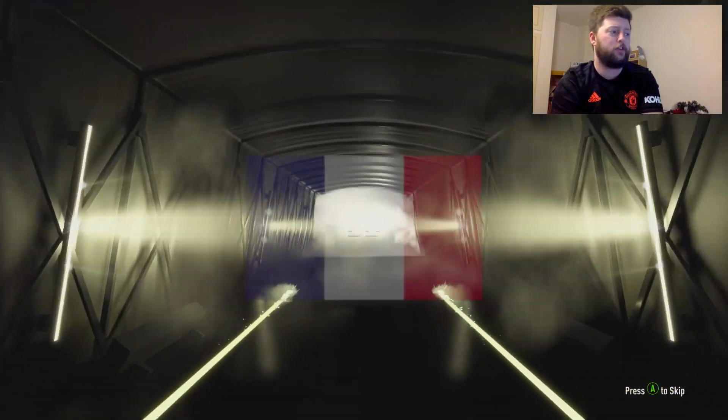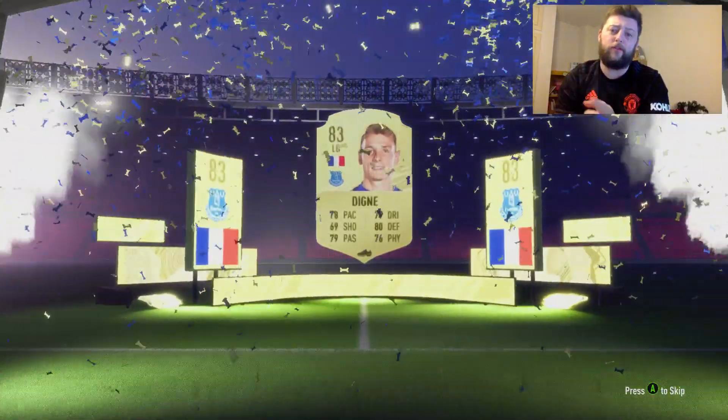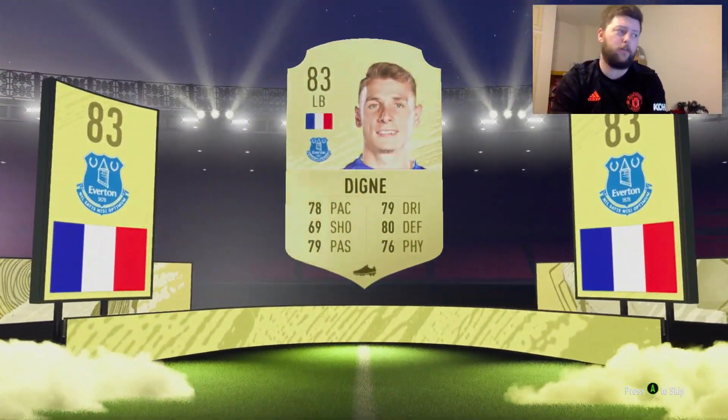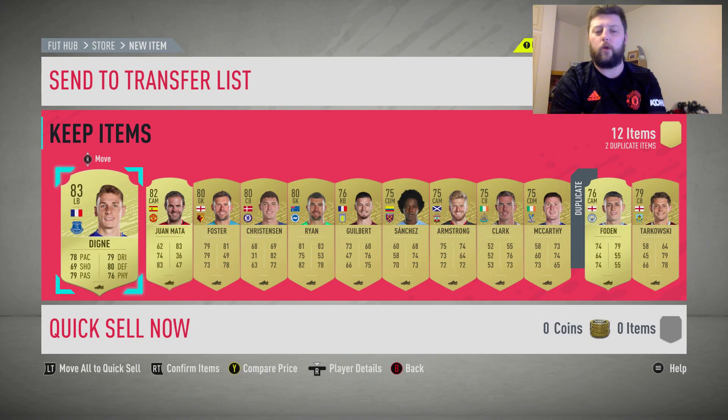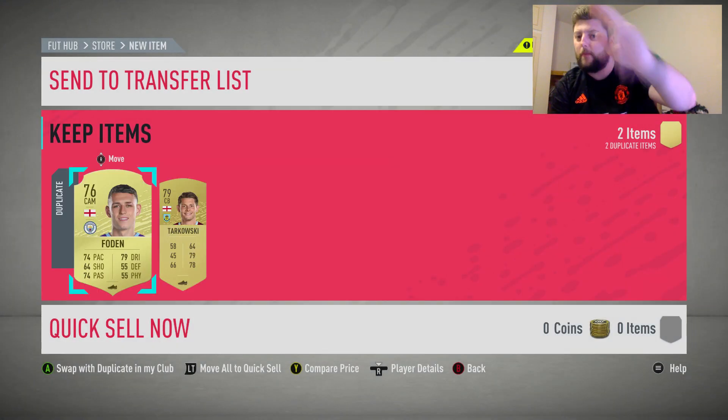We finish off on a board — we get French, left back — it's going to be Dinier, 83. Hopefully you enjoyed it. Let me know down below what you think — which ones are you going to do? Are you going to put them all into BPL? Are you going to go Ligue 1 for Mbappe? Are you going to go for Liga Santander for Messi? Let me know what you're going to do. Make sure you like and subscribe for the pain that's been the SBCs. I'll see you for the next one. Peace.